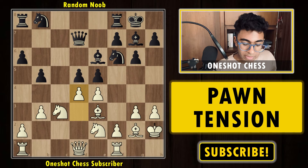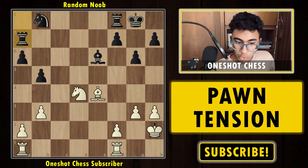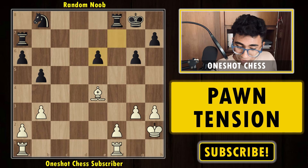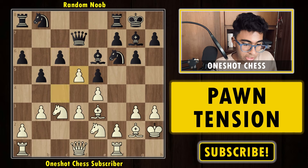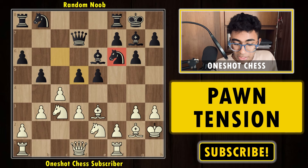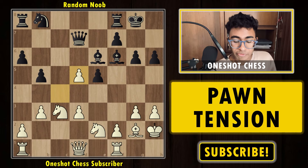Playing d4 is interesting and not wrong, but it doesn't give the best advantage. After a thorough calculation — takes, takes — white ends up with a slight advantage due to black's weak pawn structure and the bishop being much stronger than the knight. So yes, that option is playable but requires deeper calculation. What happened in the game was capturing with the e-pawn, opening the bishop on g2, then bishop g5 removing the defender, capturing the pawn, and white is simply material up with a winning position.